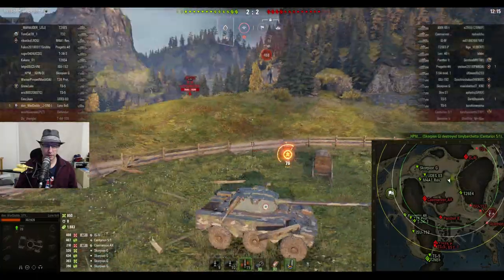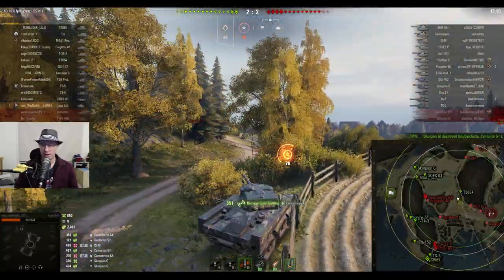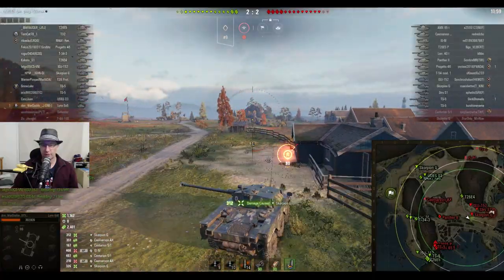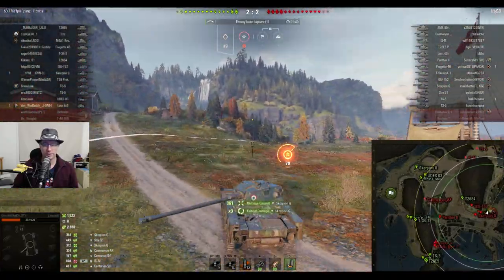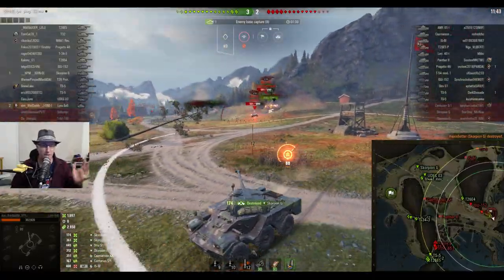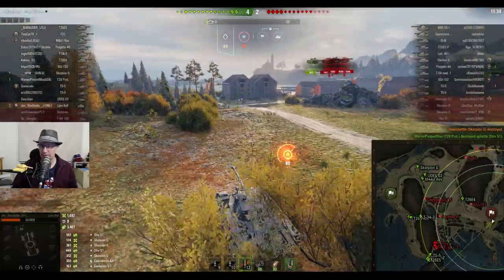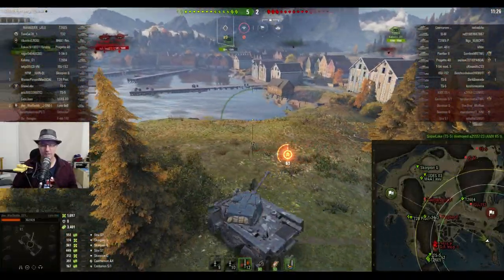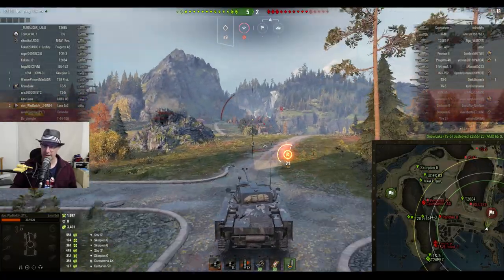He cops a few damaging shots from an Action X and the ISM, and is down to 302 hit points from a starting 920. Going for another spotting run, he finds the Scorpion G again. This time the Scorpion G comes after him thinking it'll be an easy kill. Don War Daddy shoots the Scorpion G once, the Scorpion G shoots into the dirt, he shoots again bringing his damage up to 1523 hit points. He runs around the face almost just taunting his opposition, soaking up more and more assisted damage - up to 3401. Five to two is the score, and the 65T gets taken out by the TS5.